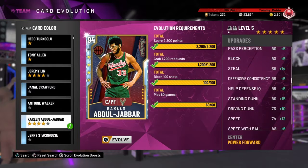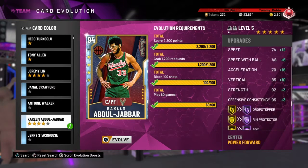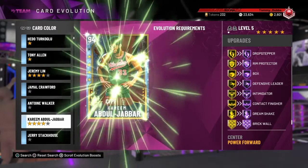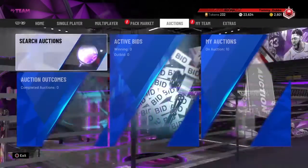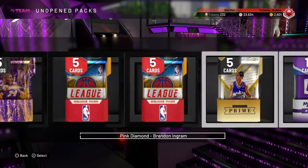Several months after this card was released, we have finally completed the final step in his evolution. He's going to get a nice boost to pretty much all of his stats. His speeds are going to go up, strength is going to go up, he's going to get six to eight badge upgrades to Hall of Fame. And he's going to upgrade to a 96 overall Pink Diamond. That's very nice — wonderful in and of itself.